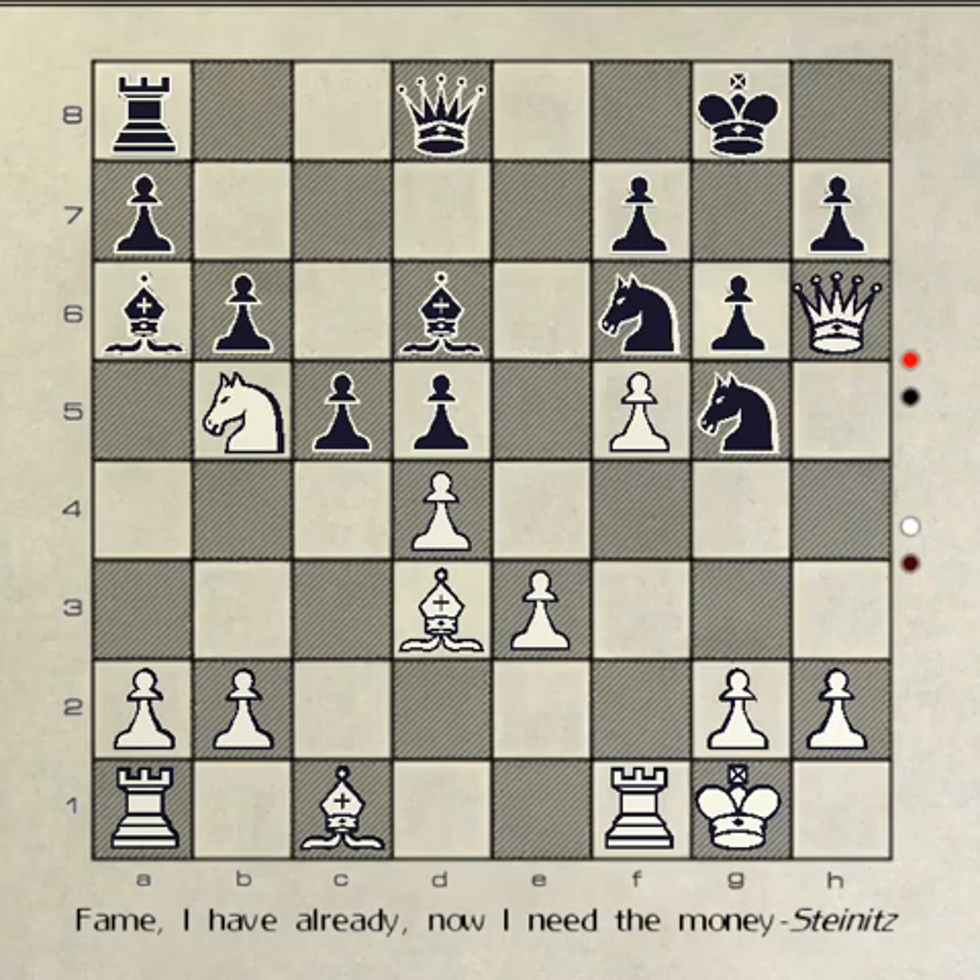As a result of this line of play, you win a knight. In addition, the mobility of your pieces is greatly enhanced and white's attack potential is decreased. Also, white's pawn structure is slightly weaker and the pressure on white's king is slightly increased.